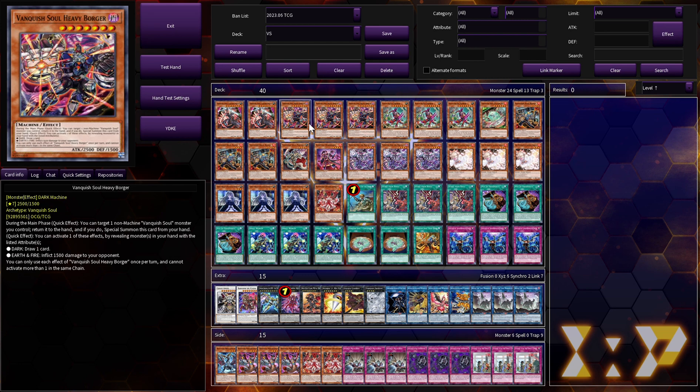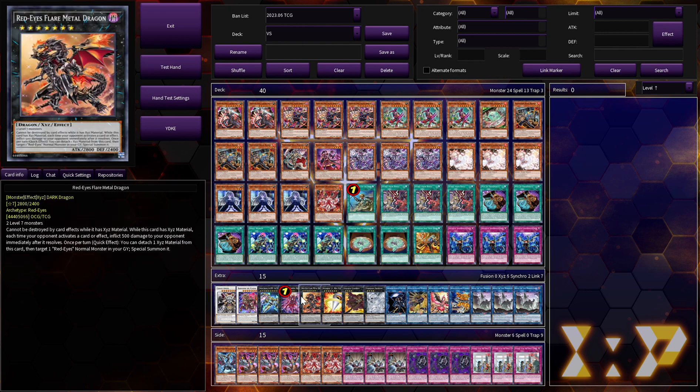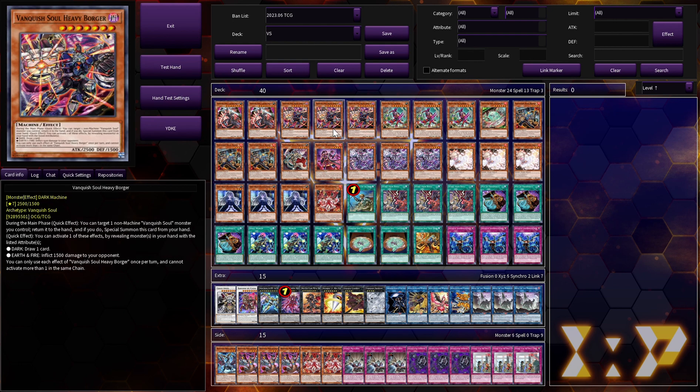Three copies of Borger — it's fantastic, it's going to draw you lots of cards. It's basically the heart and soul of the deck and how it aims to out-resource your opponent. Without it, the deck fails to function. He's also a Level 7, which means he's very useful for making Xyz like Castra's Arise-Heart, Big Eye, and Red-Eyes Flare Metal Dragon. He also burns in time, which is really good.